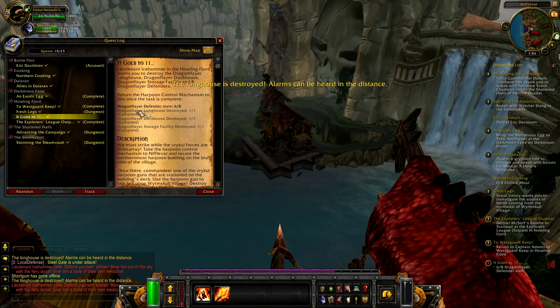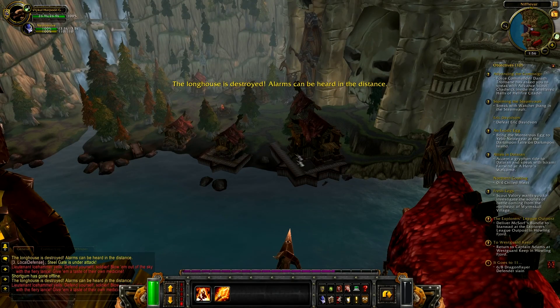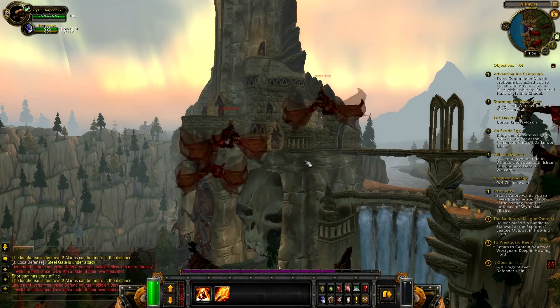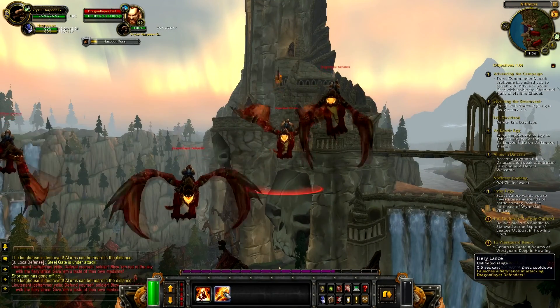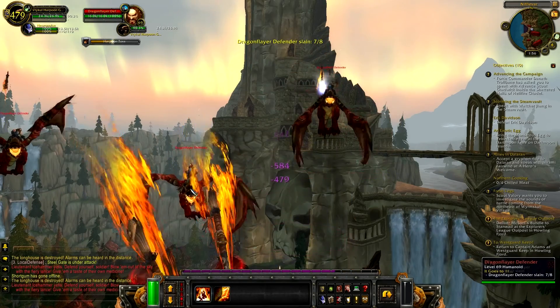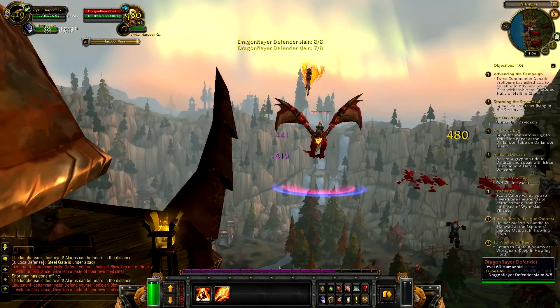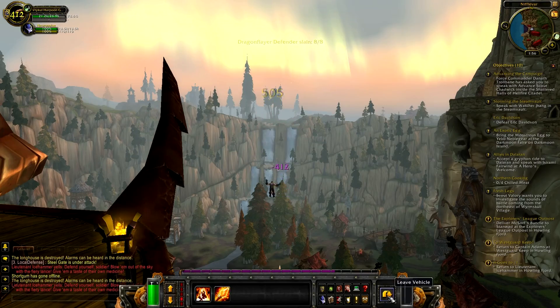I still need to kill two Dragonflare defenders. Here we go — the Longhouse is destroyed! Alarms can be heard in the distance and there they come — flying dragons! Now I'm gonna use my second ability to take them down. Three Fury Lances — you're gonna die, damn bastards. The last two remaining... and the last one is dead. That's it, the quest is fully complete. Nice — finally!